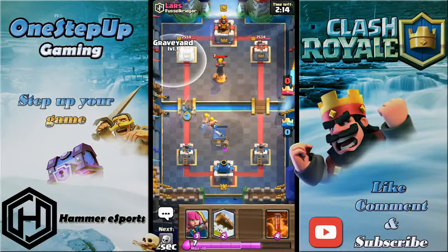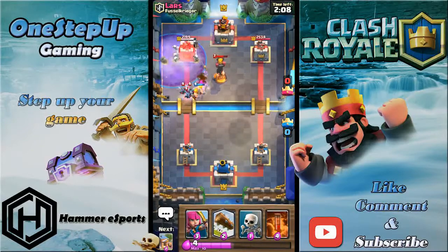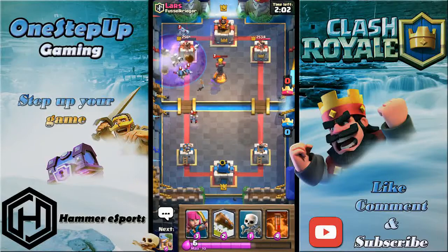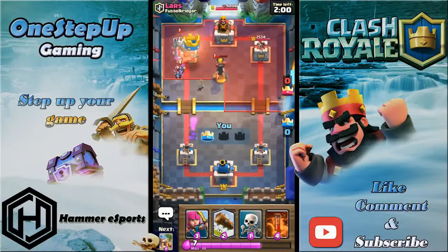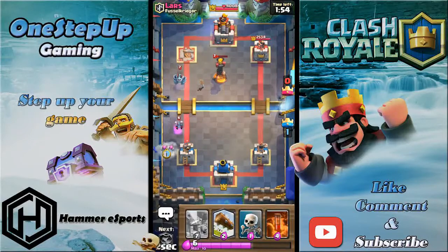I'm going aggressive just because he's low on elixir and I have barbarians backing up my knight. He's so low on elixir that he took so long to put his mega minion down. I took his tower down and my tower is still untouched.